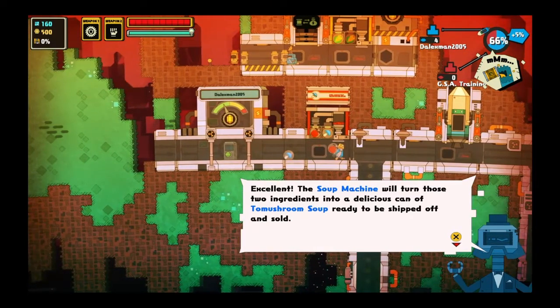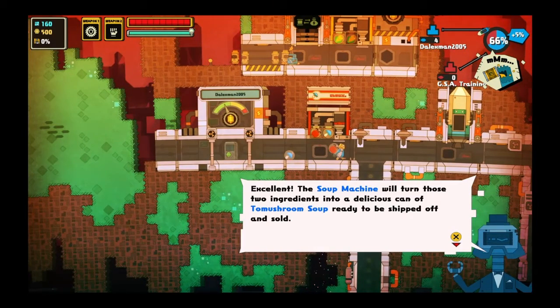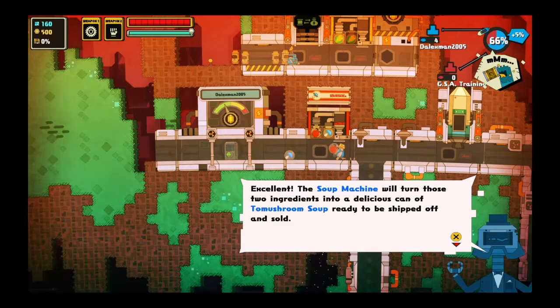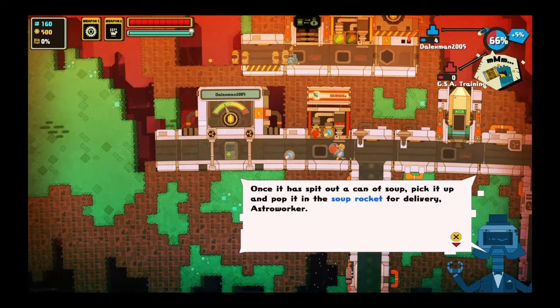The soup machines will turn those two ingredients into a delicious can of tomato mushroom soup, ready to be shipped off and sold. Once it has put out a can of soup, pick it up and pop it in the soup rocket for delivery, astro worker.